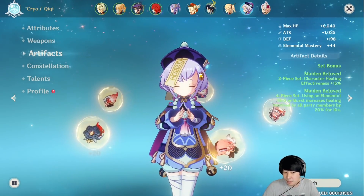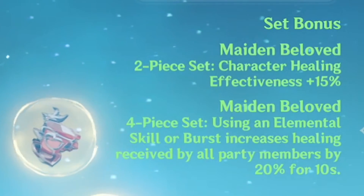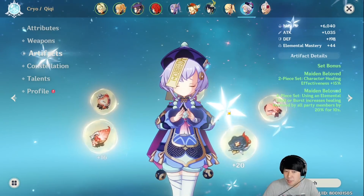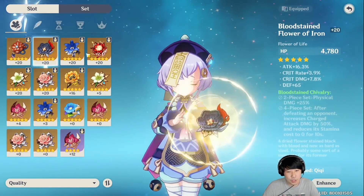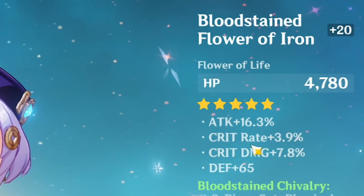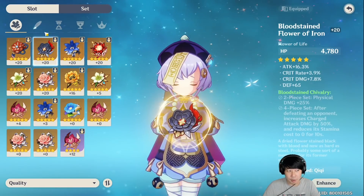This is the artifact set I'm using — Maiden Beloved — and this helps her do a lot of healing for allies. Notice how her healing depends on the amount of attack you have. That's why I tried to give her a lot of attack from her artifacts. From the flower, I have 16% attack. Crit rate and crit damage will help her do more damage, but I'm not expecting a lot from her.